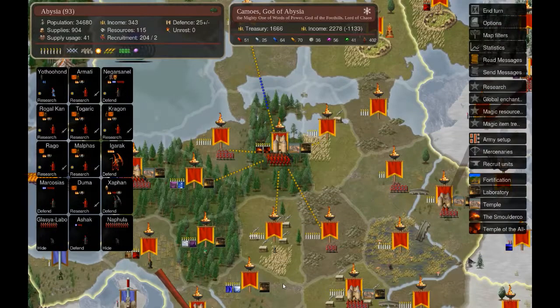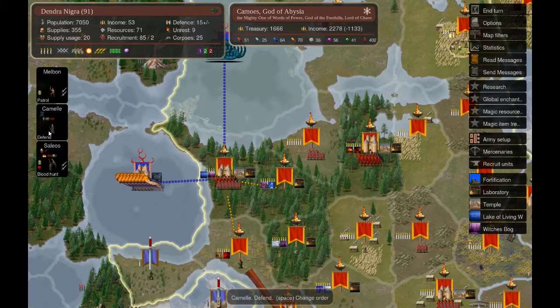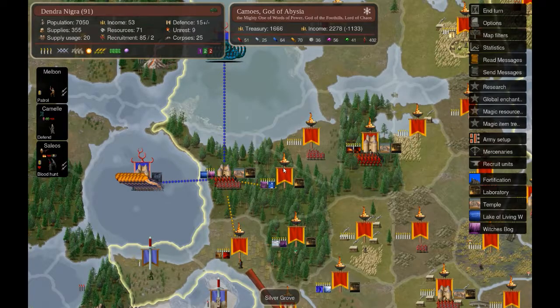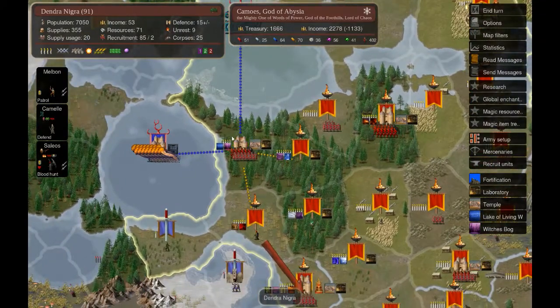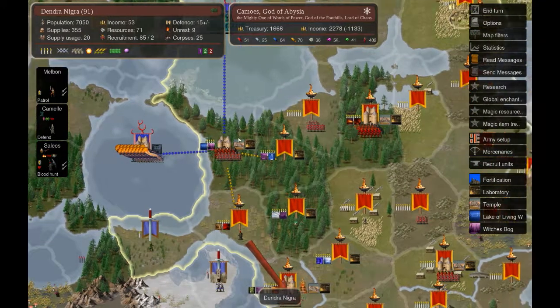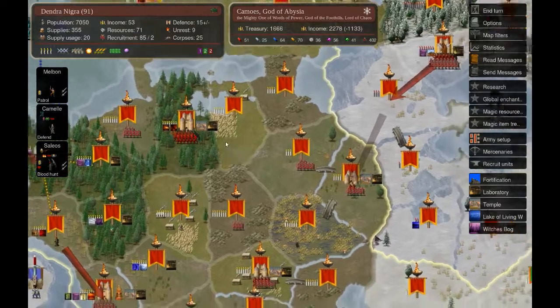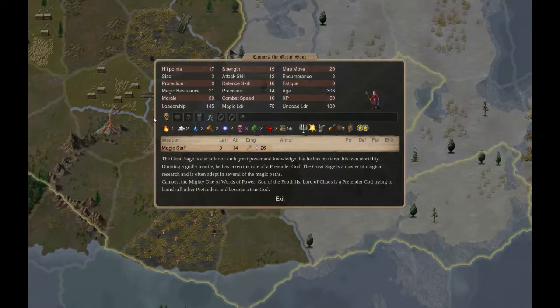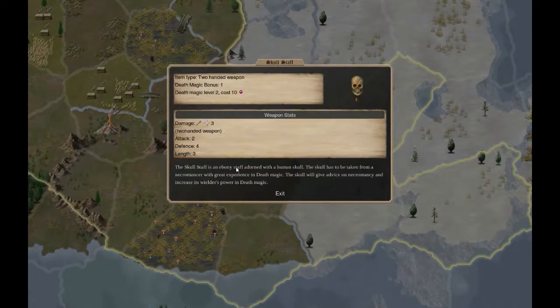Let me check what my camel sorcerer found - probably this, which is plus one water, plus one death. I can always use death gems, so that's nice. Let me check the Spectre: two death and one water - that's nice, because if I want more spectres I will give him this item that gives death magic plus one. And I don't need my pretender to summon spectres anymore, so I'll have the pretender do site searching instead.